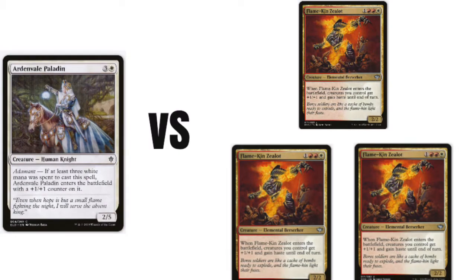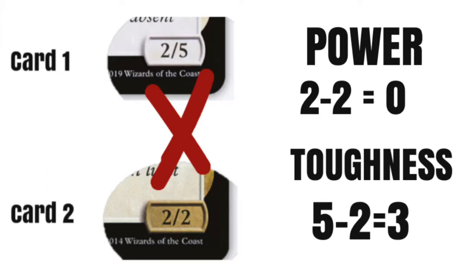But what if there were 3 cards your opponent decided to block you with? One important thing to remember is when blockers are declared, the attacker may choose what order to attack them in. It's very important to remember that as a new wizard — it confused me a few times. Using the example above, once you attack that first card and you have 2 Power and 5 Toughness, and that first card has 2 Power and 2 Toughness, you don't have 2 Power left to attack that second card.